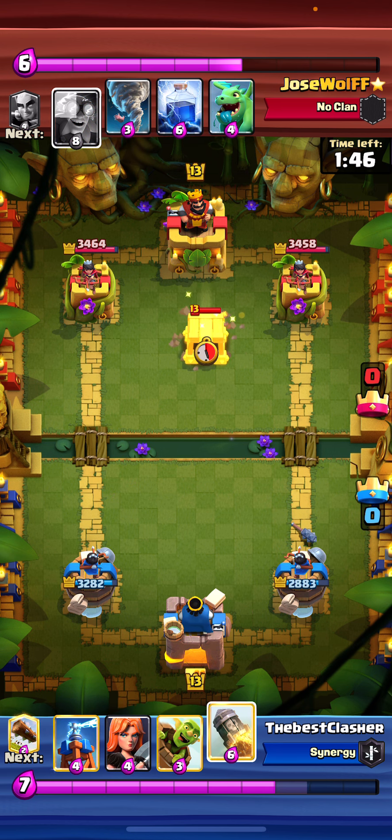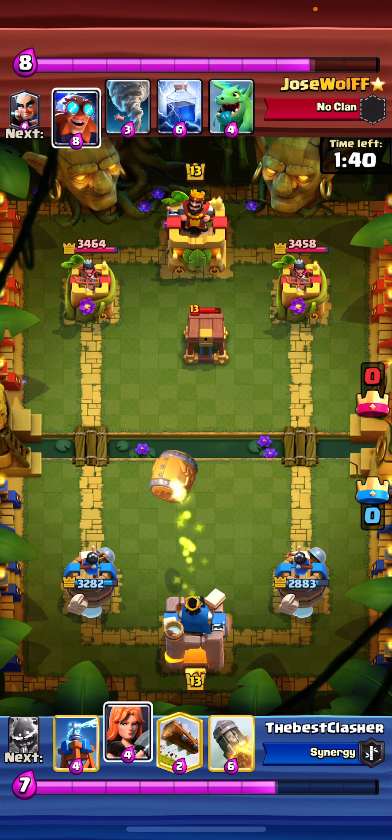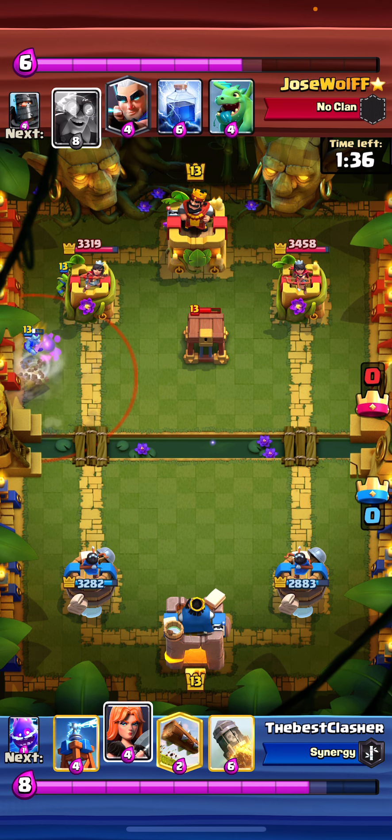Unfortunately, those Skeletons went for his Skeletons and we take one hit from the Dark Prince. That's unfortunate, but we know what he has. I'm just going to go for Goblin Barrel off to the side, left lane — I need to go opposite lane now. He tornadoes it back, but he kind of misses the last Goblin, so we get a lot of damage — that was kind of lucky for us.